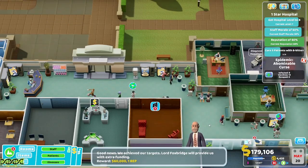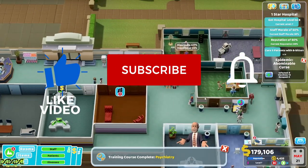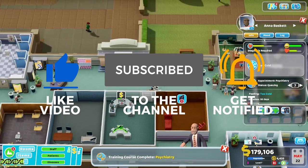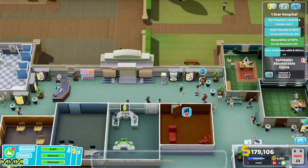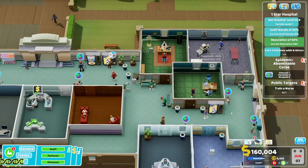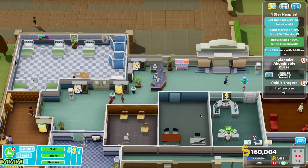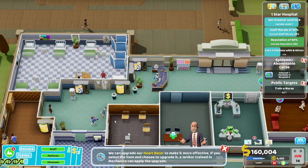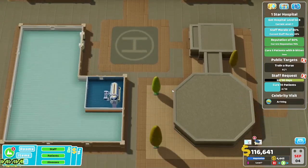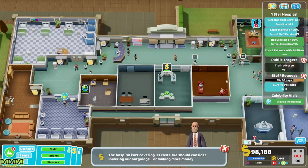Sixty thousand dollars from Foxbridge. Someone just sneezed — vaccinate that one. See all these 8-bit patients coming — I want to send them off to treatment. We've got them all, I don't see any more mummies running around. We've done it — the contagious disease has been eradicated: 8 infected people, 12 vaccines remain. Lovely jubbly! We've cured 8-bit patients too, which is good. It's not covering costs, but I'm trying to get this done without taking out a loan if possible.